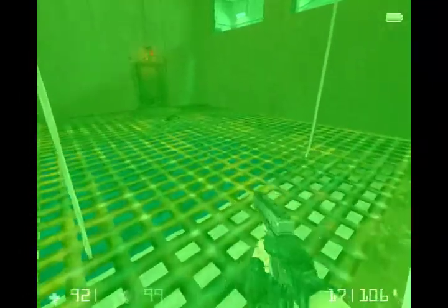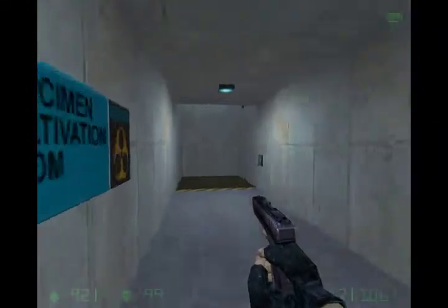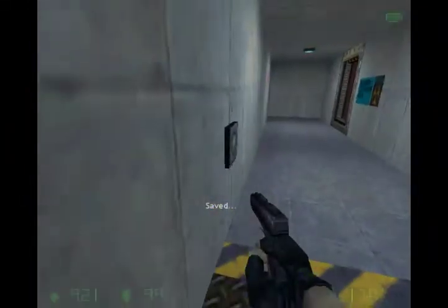One thing you could do is use your pull-yourself-forward gun on one of them because it'll work, but you might die. I did that once and got like two health, so I restarted it. You can just walk right through them. Go on this elevator — it's going to go up to the door right here.